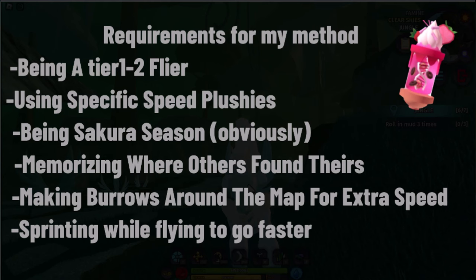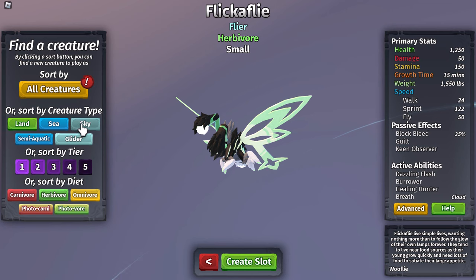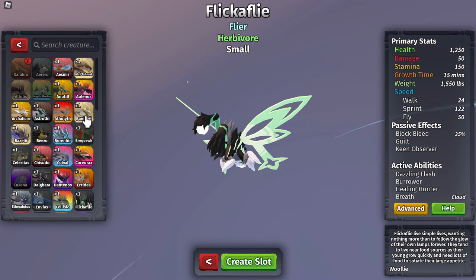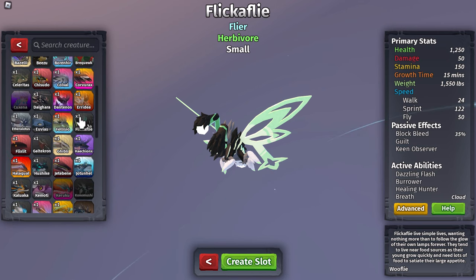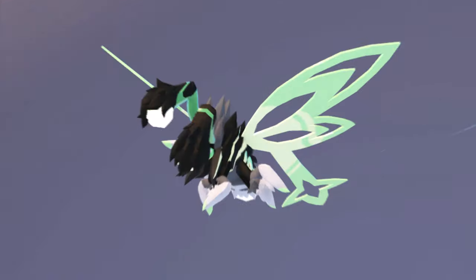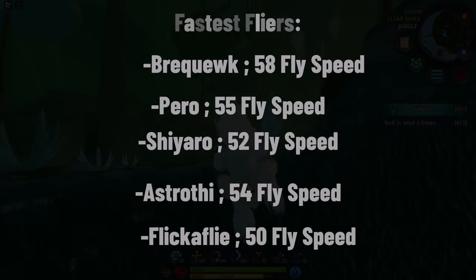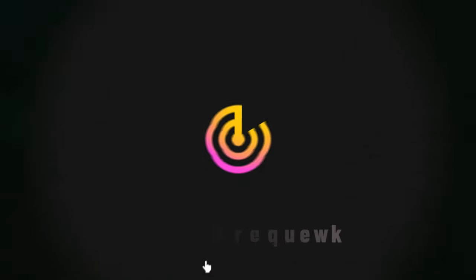Making burrows and sprinting while flyers stick with fast. First of all, let's find some speedy flyers. Speedy flyers include small tiers like Breakwake, Peril, Flickafly, Ghibli, and other smart tiers, but the fastest ones are Breakwake, Peril, Shiero, Astrothi, and Flickafly — with Breakwake being the fastest one.